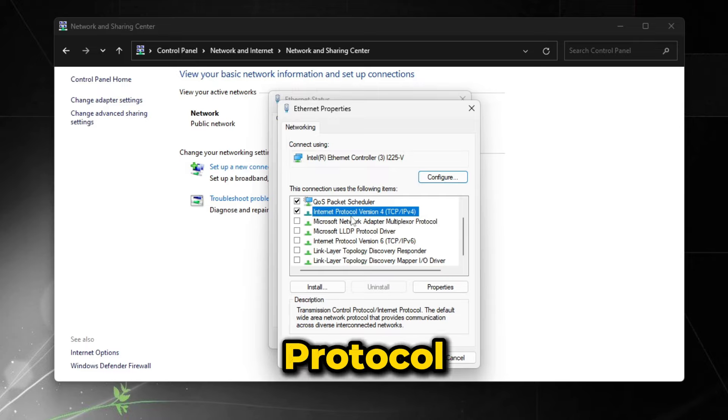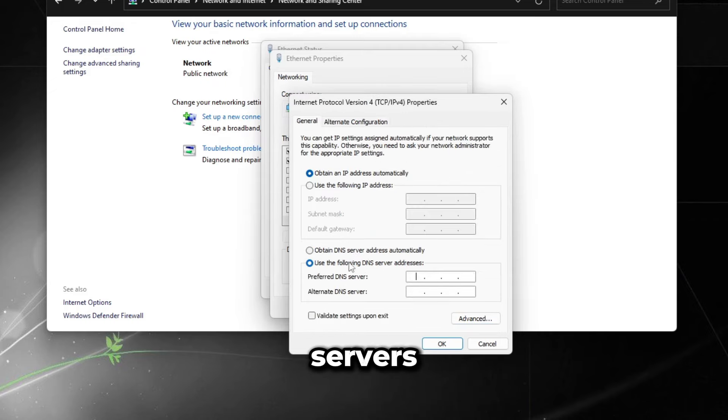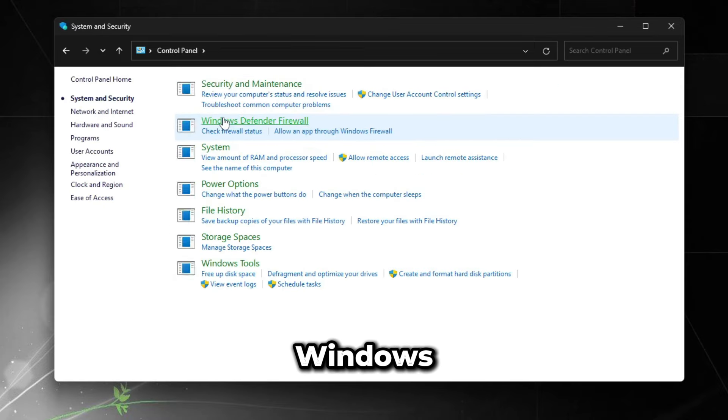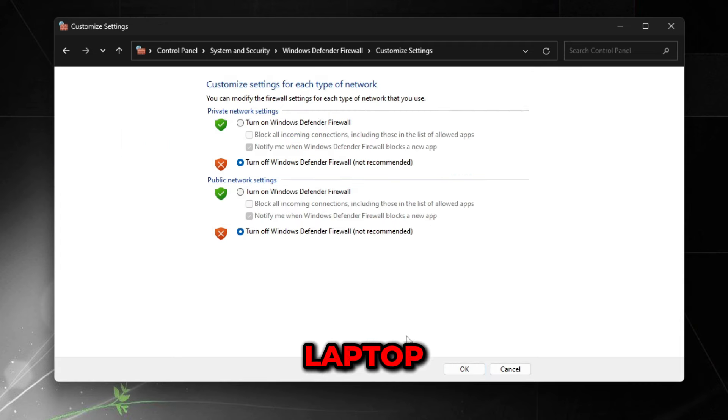Open Control Panel, go to Network and Internet > Network and Sharing Center, click on Ethernet (or Wi-Fi), then Properties. Uncheck everything except QoS Packet Scheduler and Internet Protocol Version 4. Click on IPv4 > Properties > Advanced > WINS, uncheck 'Enable LMHOSTS lookup,' and set NetBIOS setting to 'Disable NetBIOS.' DNS servers don't affect gaming ping or latency, so ignore videos claiming otherwise — leave it set to automatic.